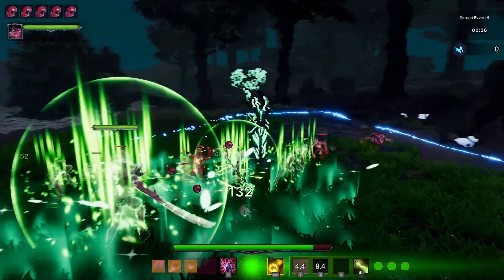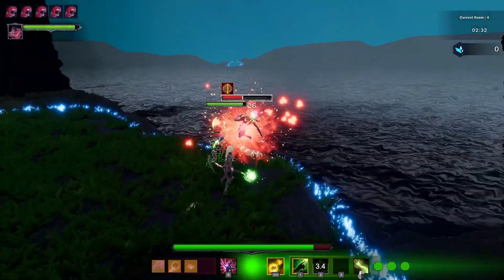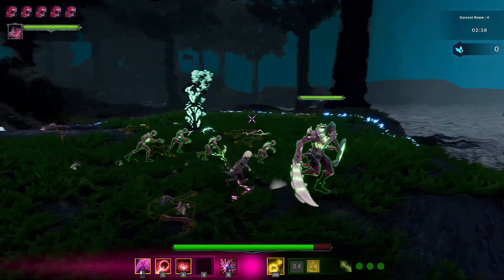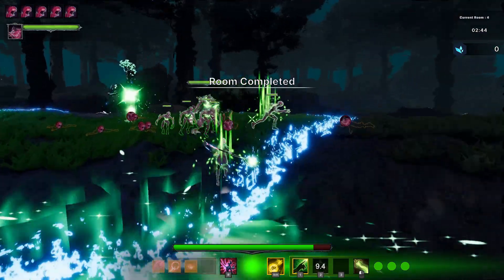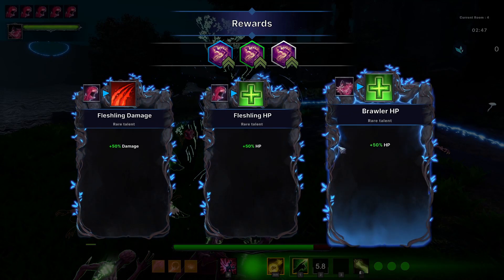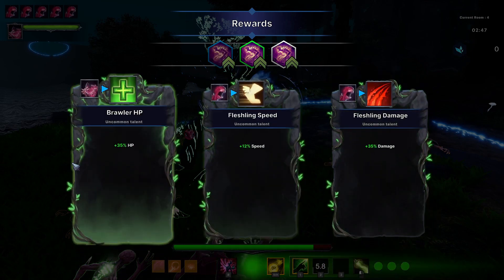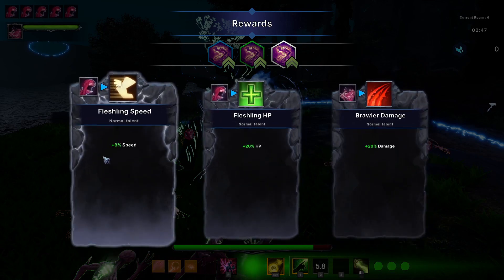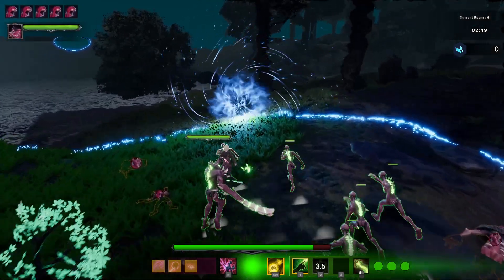Let's switch and heal everybody. Alright, that should be everybody. We're going to give our big guy some extra HP and give the fleshlings some damage and some HP too. Let's head to the next room.